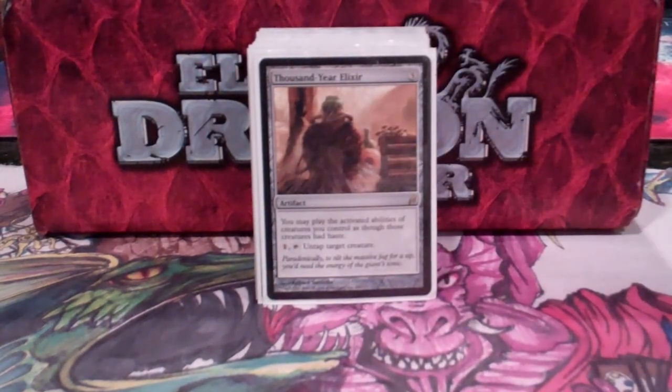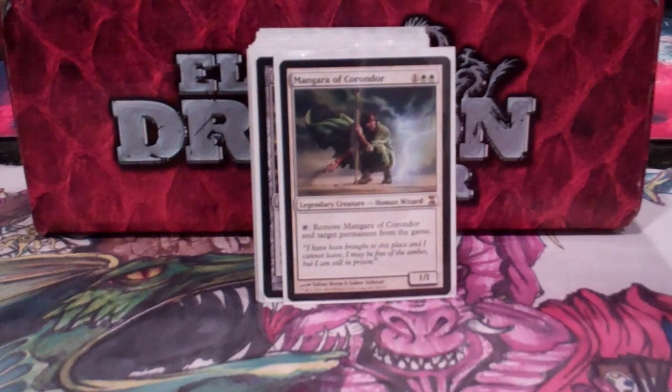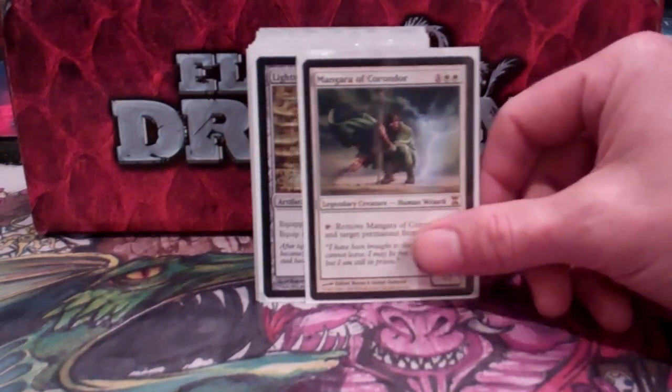Thousand-Year Elixir — again, a way to untap Mariki, and it also lets me use her the turn she comes into play. Mangara is in here to go with the Thousand-Year Elixir and any other ways I can use to untap Mariki. I can also use them on Mangara to remove multiple permanents from the game. Pretty good.